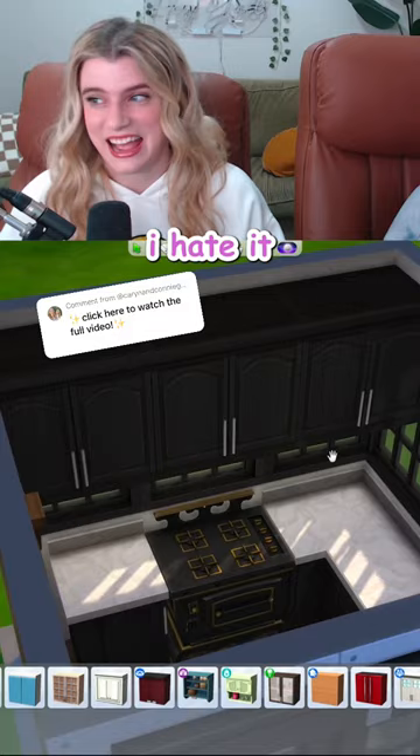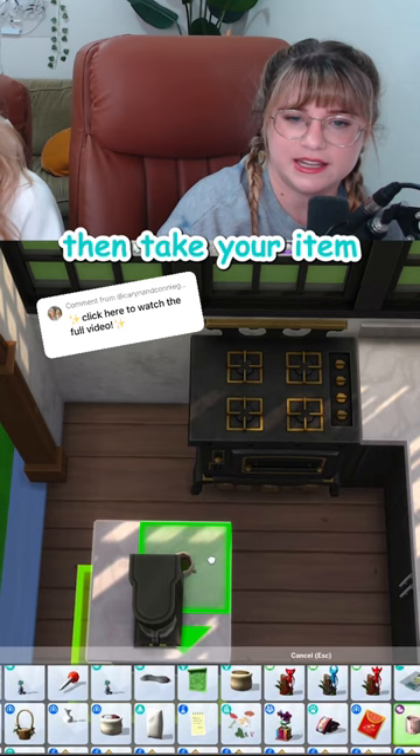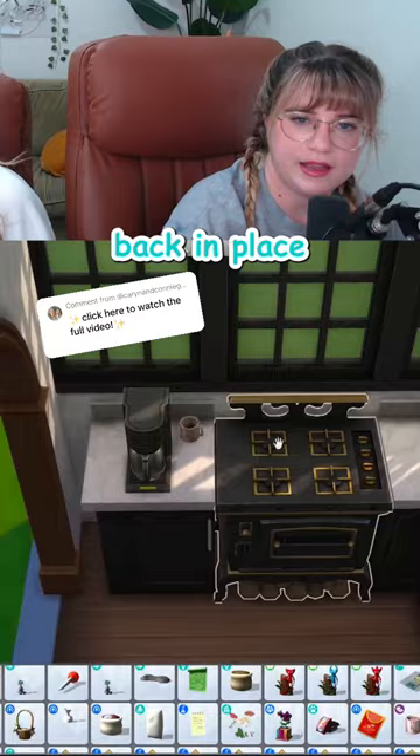If you want to put an object on a counter but it's not slotting to the exact position that you want, just go ahead and move the offending counter. Then take your item, put it on the counter, take it off, press alt, and then just move it. Put the counter back in place, and there you go.